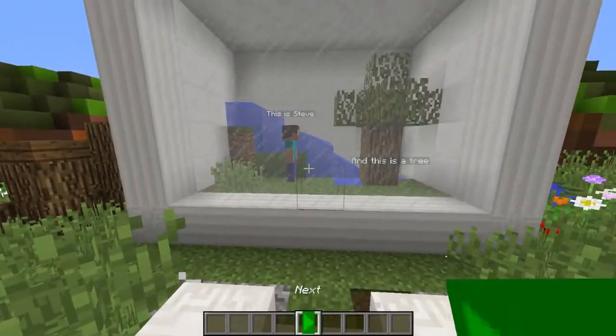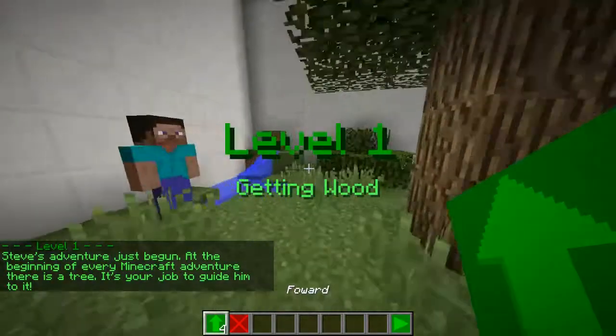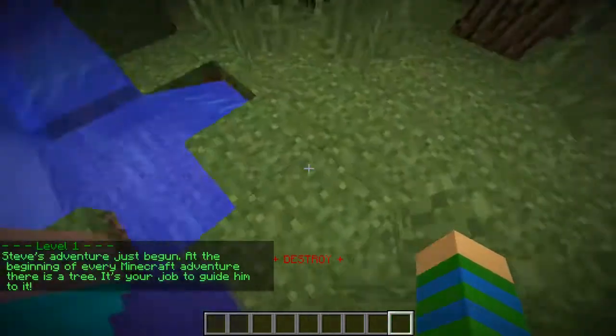So this is Steve, this is a tree, and Steve would love to break the tree, and you need to guide him. So you go, and then you can do level 1, getting wood. You can go forward, and then destroy. So when you do play, it's gonna go forward.